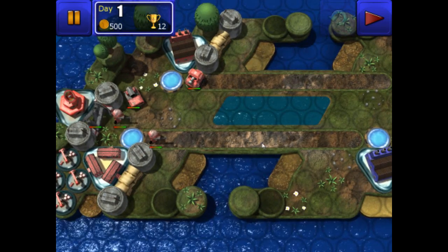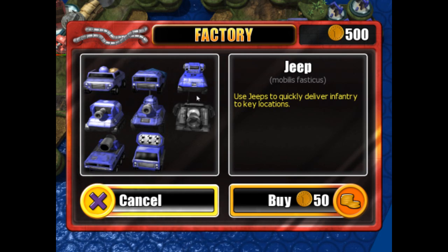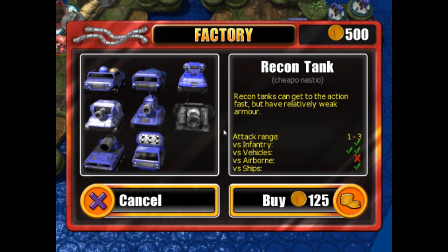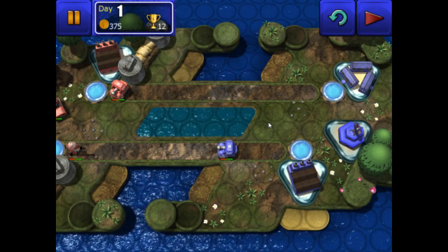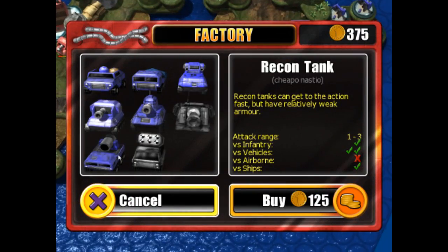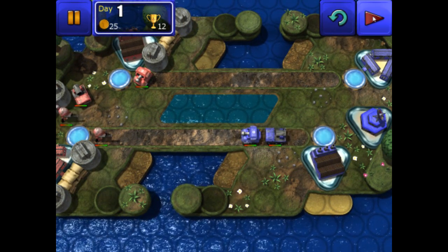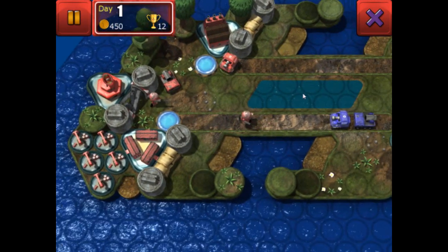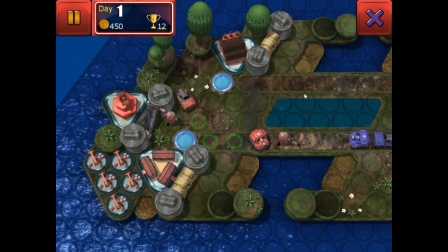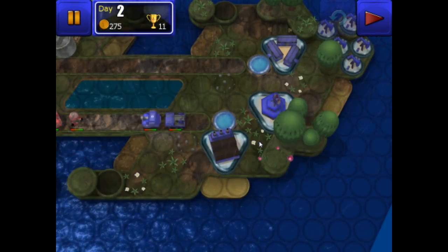We need to send something towards them immediately to try and budge these guys. I'm going to send a recon tank — it's fairly cheap and fast — to go up front and absorb some of the damage. Behind him I'm going to have an artillery piece, which uses up most of my money, but I'm feeling pretty confident. As far as opening gambits go, we're pretty safe. The enemy has seen we're charging down this road and it looks like we're going to have a pretty tough battle.